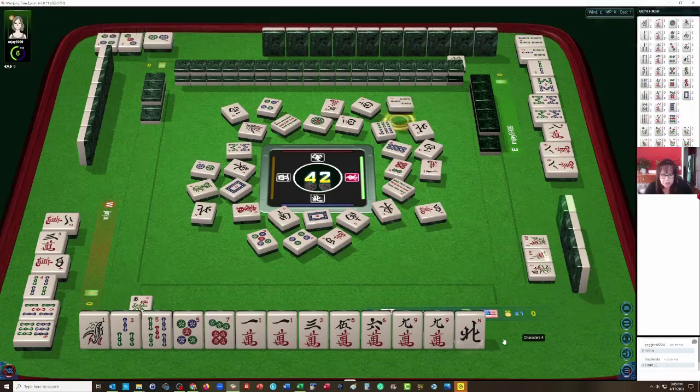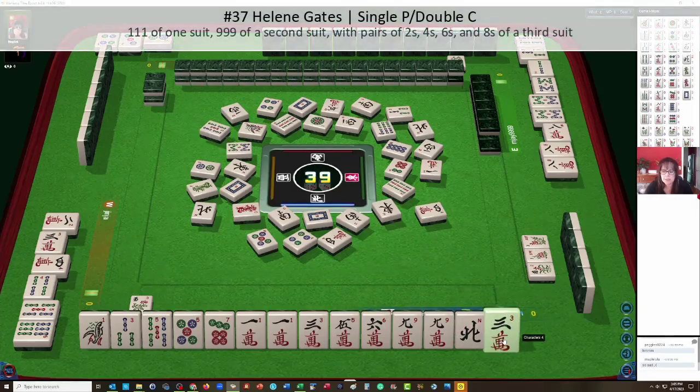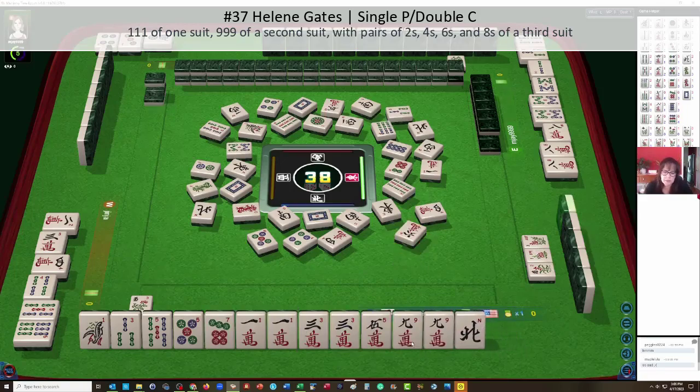We were all on this page — three bamboos. We did think about maybe a gate hand — white dragon. Let's see: one, one, one, nine, nine, nine, nine, five bamboos. I was thinking maybe Helene Gates. We have a three. The six can go — six characters. I was thinking, let's get to one suit. But four dots — we have one, three. Now six bamboos. I was thinking about Helene Gates but our ones are not two bamboos.